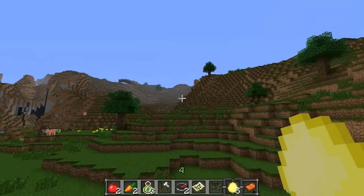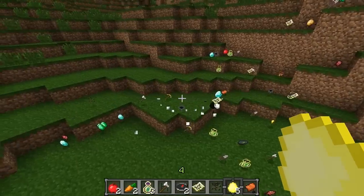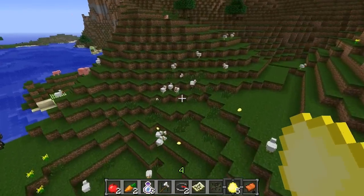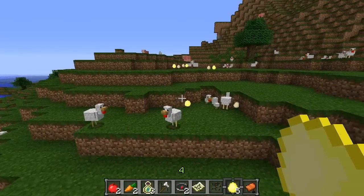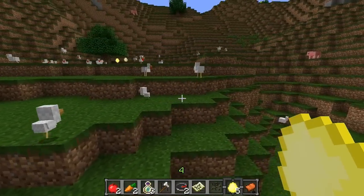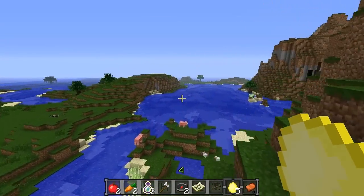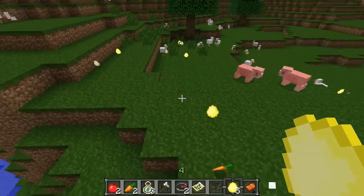This is the Golden Egg mod, and essentially what it does is — when you throw the egg at the ground, you get a random item in Minecraft. Don't think this is overpowered, because these eggs are kind of difficult to get. You can get them through chickens, and these chickens have a 40% drop rate. They drop these eggs just like regular eggs, but you can't kill them for it — you have to actually let them lay the egg.